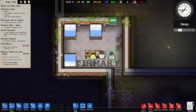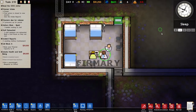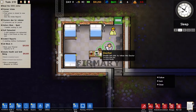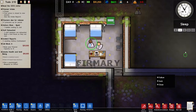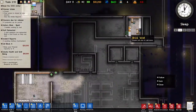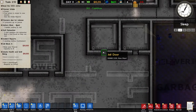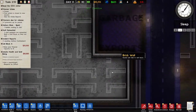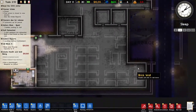Hello and welcome back! In the previous episode we built the infirmary and now have two very handsome doctors working for us. Now let's see — our prisoners are stuck in holding cells and they need their own cells, so that's what we're going to do this episode.